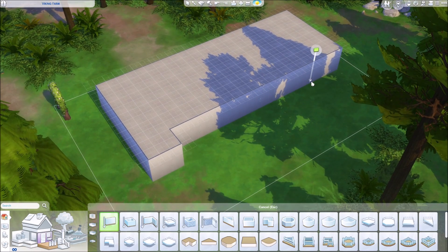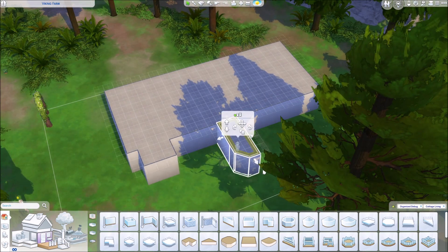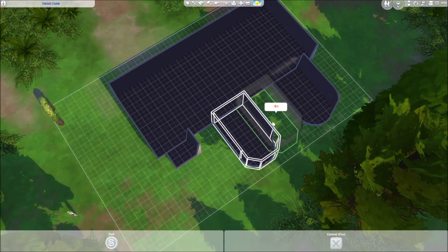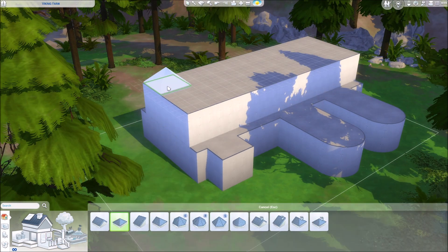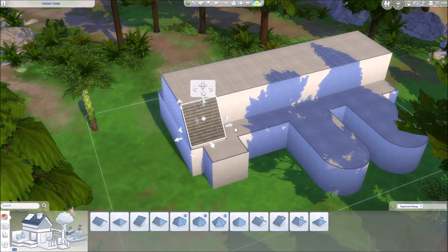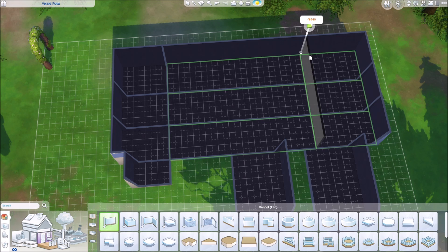I'm just super into these kinds of builds at the moment. This is the viking farm we discussed — we have a couple of lots, I think one lot left, as you can see on the screen. I have the Create a World mod as well, so we could even try to make this like a real world with no trace of civilization left — no electrical wiring, especially lamps — to really make this look like a medieval viking world.